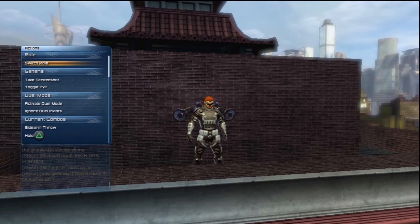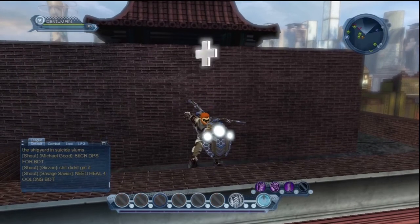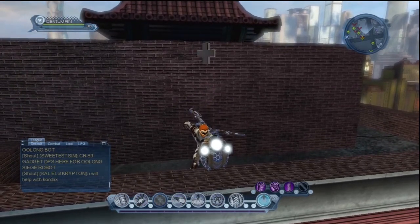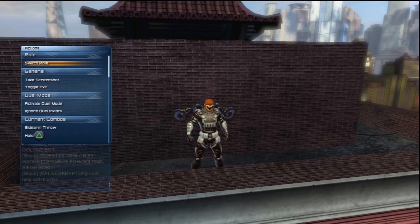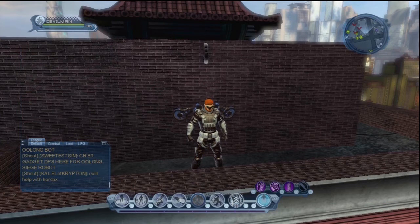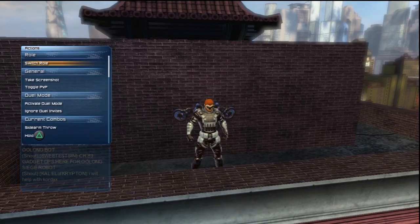Right here I'm going to switch roll. You can see the healer icon comes up — that's because my alternate roll for my class is a healer. Everybody can be a damage dealer, and that's the fire symbol. Every power has the damage ability, and then other powers have different abilities: Healer, Tank, Controller.